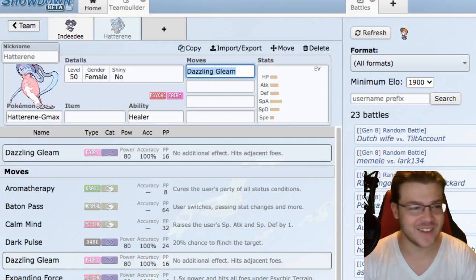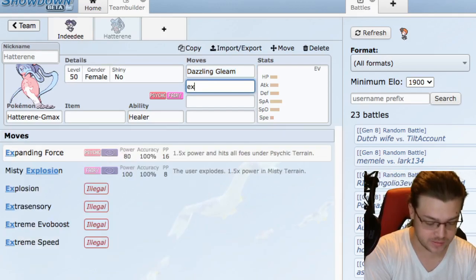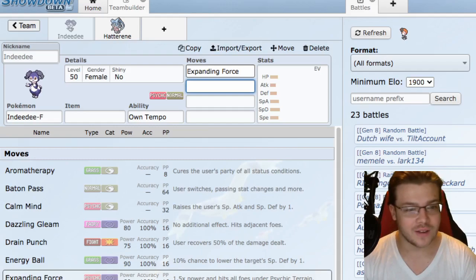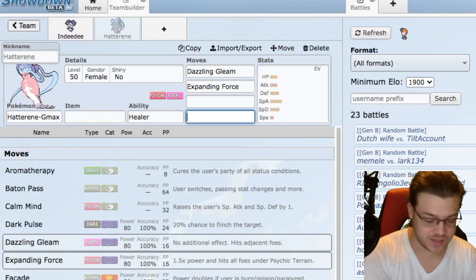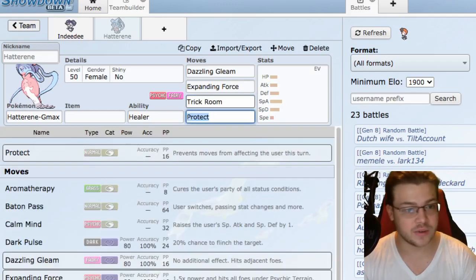Hatterene - we are talking about Dazzling Gleam, and we're going to be running Expanding Force on both of these Pokemon as well, because that is half the reason these guys are good. Double Expanding Force is very very mighty. Hatterene is also going to have Protect and probably Trick Room, because I like Trick Room on this Pokemon.